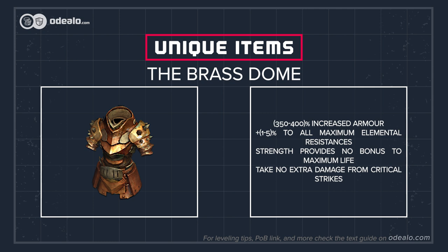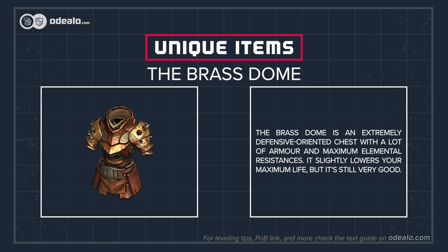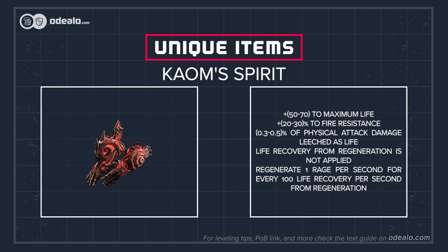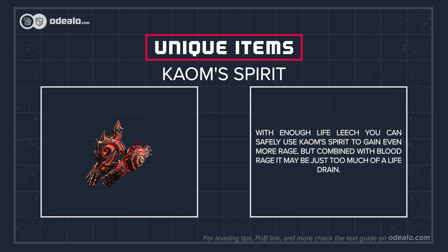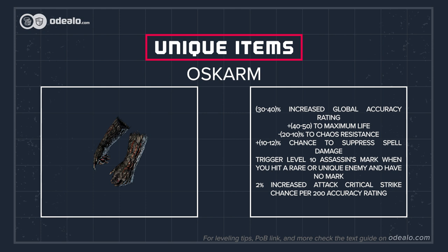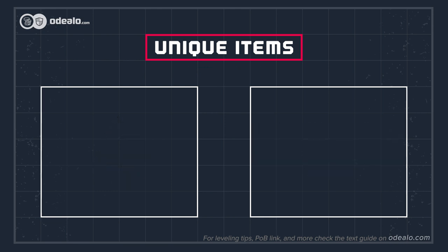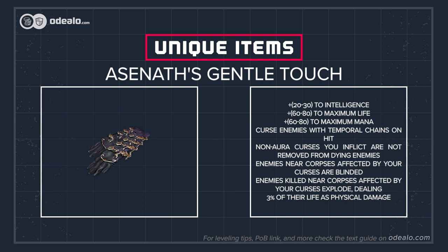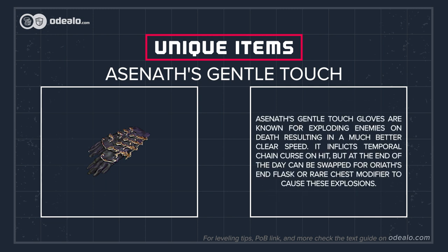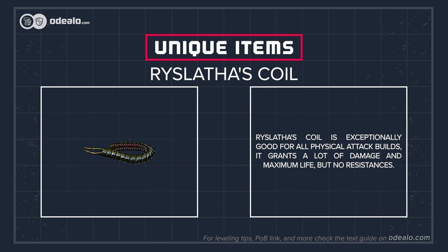The Brass Dome is an extremely defensive-oriented chest with a lot of armor and maximum elemental resistances. It slightly lowers your maximum life, but it's still very good. With enough life leech you can safely use Kaom's Spirit to gain even more rage, but combined with Blood Rage it may be just too much life drain. Asgerm will trigger Assassin's Mark against tough enemies, provide a significant portion of accuracy, and some extra critical strike chance — good if corrupted or with a lot of accuracy. Azaneth's Gentle Touch Gloves are known for exploding enemies on death, resulting in much better clear speed. It inflicts Temporal Chain Curse on hit, but can be swapped for Oriath's End Flask or a rare chest modifier to cause those explosions. Ryslatha's Coil is exceptionally good for all physical attack builds — it grants a lot of damage and maximum life, but no resistances.